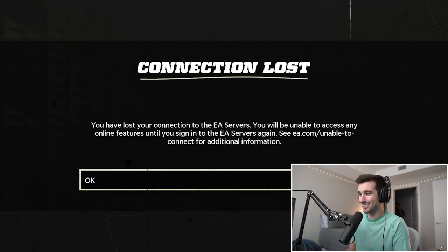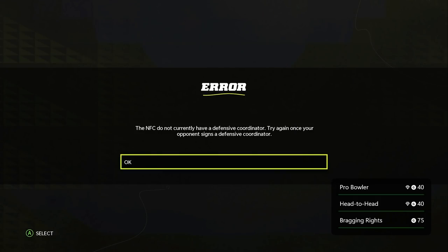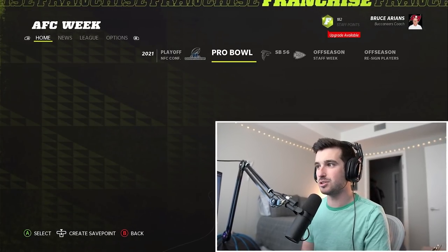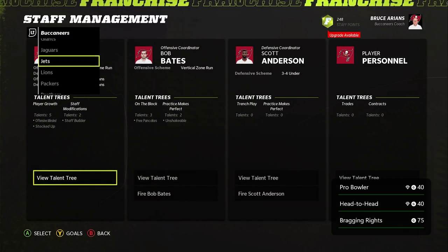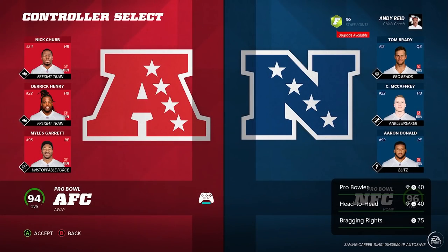We lost our connection to the EA servers. Our next achievement is Pro Bowl — only 2% have participated in the Pro Bowl during a franchise season. I've never done this before, and that percentage is so low probably because it's so glitched out. I tried switching user teams and hiring and firing defensive coordinators for individual teams. Nothing fixed the bug, so I tried two more times with a different season, and finally got it to work.